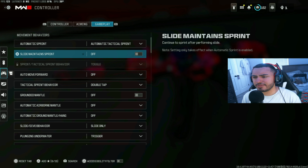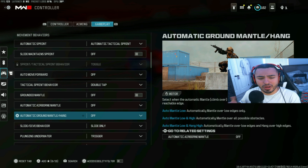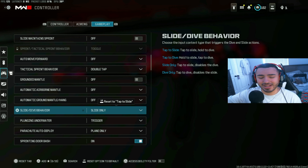For target aim assist, I play on Black Ops mode and I do have aim assist on. You should have aim assist on — if you turn off aim assist you might be a little bit crazy. Motion sensor behavior is off, and all that motion stuff is off as well.